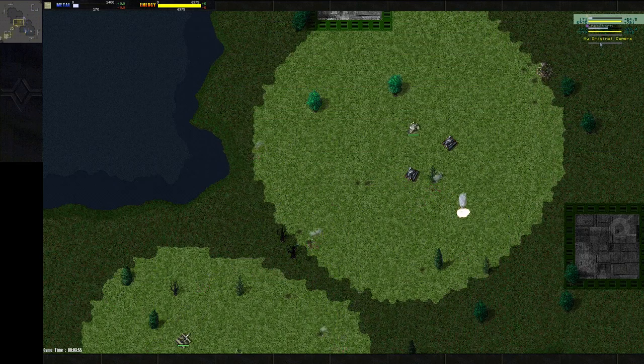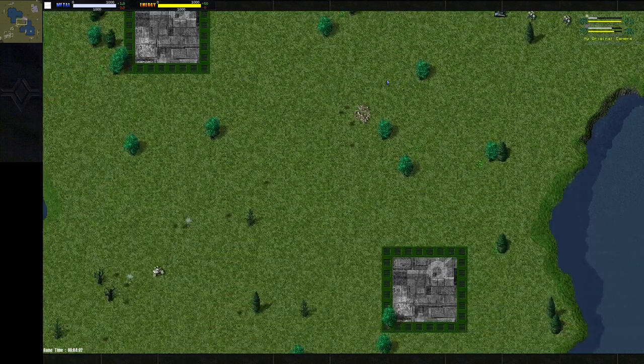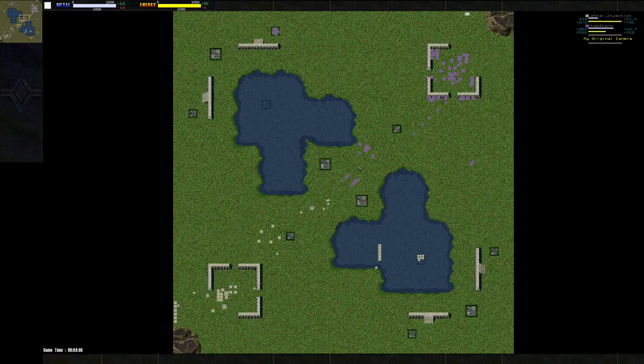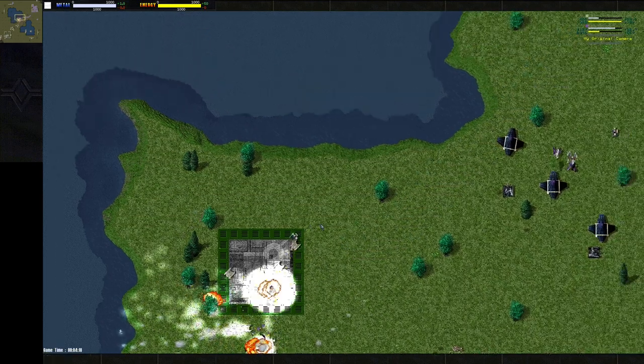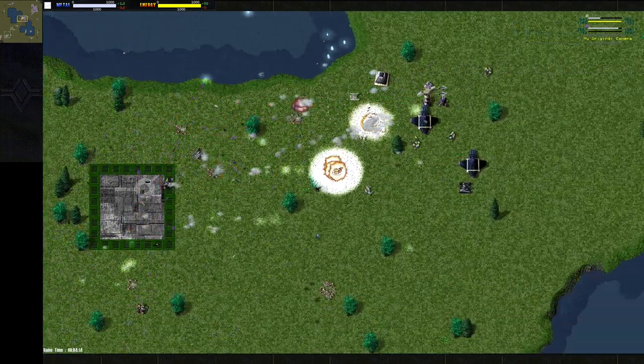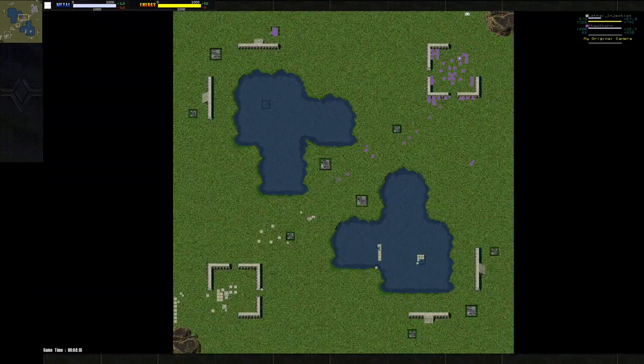I've almost got that HLT up. I should be pretty decently protected against the commander if he tries to move forward. Flashes might be another thing, but with the help of the peewees it worked out. Unfortunately I don't have enough energy to keep it firing — I've really fallen behind on that.